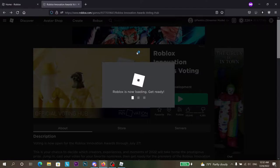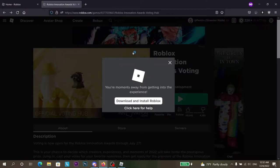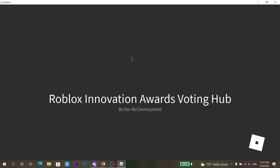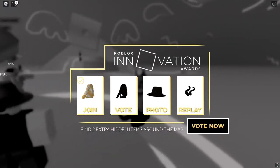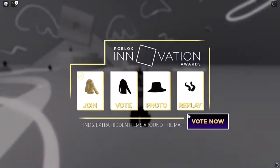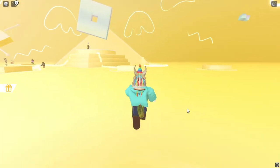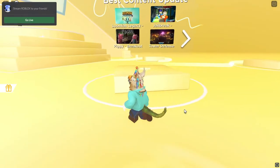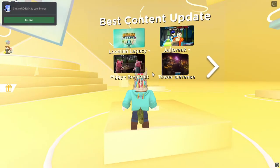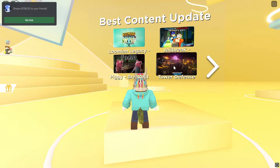Right off the bat you will get two items once you join the experience. You will get a free item just for joining the game. Then for the second item, what you want to do is walk over to any of these pillars right here and just vote — vote for any game.